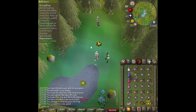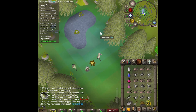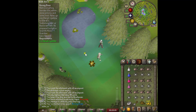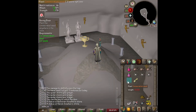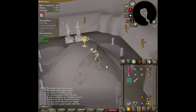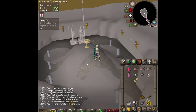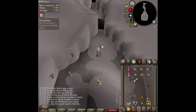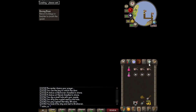We head back to Baxtorian Falls, place a pebble inside a little jar to show respect to Islwyn's grandmother — a quest we did a long time ago. We plant the enchanted seed and a nice little tree grows. Then we head back to Islwyn, and the transportation to Tirannwn isn't actually that bad.